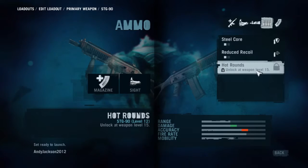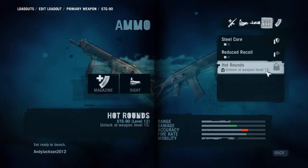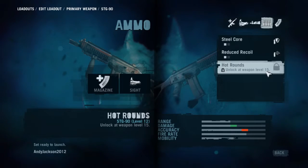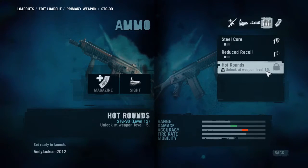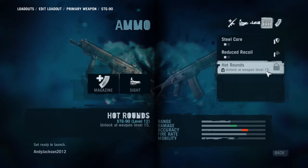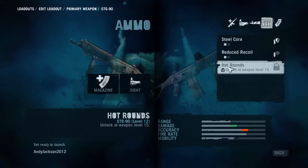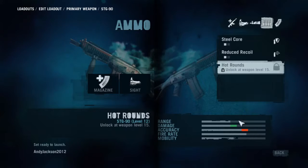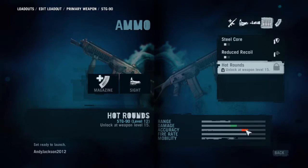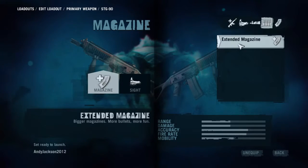Hot rounds unlock at weapon level 15. You're going to get to weapon level 15 by playing with this gun — the longer you play, the more guys you kill. You're going to see that you've gotten to level 1, then level 2, level 5, level 10, and once you get up to level 15, hot rounds is unlocked. With hot rounds, you get a significant increase in damage and a decrease in accuracy. Then you can go to an extended magazine, and you get two available ADS options.